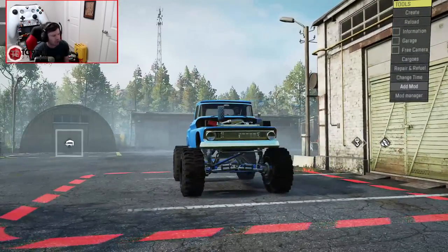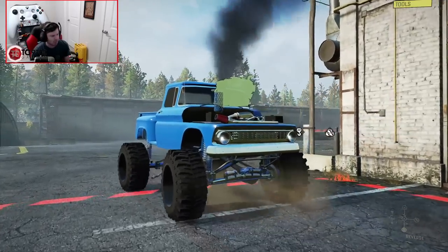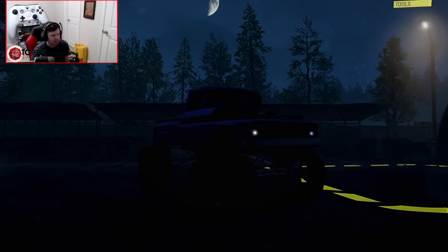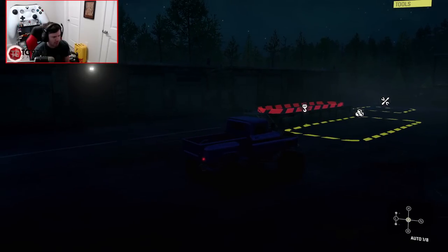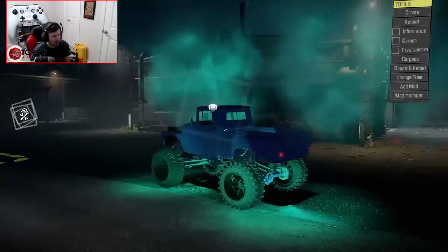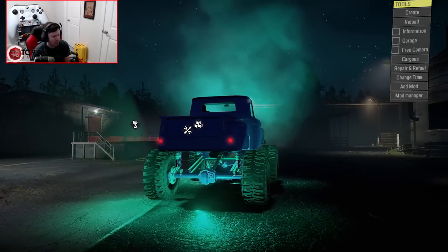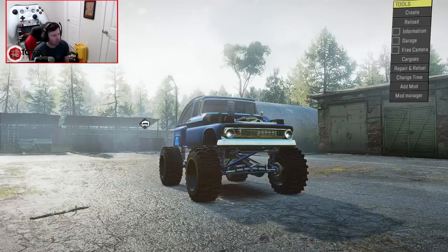Let's take this thing outside in this first initial setup and see what it looks like, sounds like, how it goes, and what those rock lights look like. Using the dev tools to cycle through the times of day — the teal rock lights might be the move. That looks insane. It looks evil at night too. That looks so good at night.